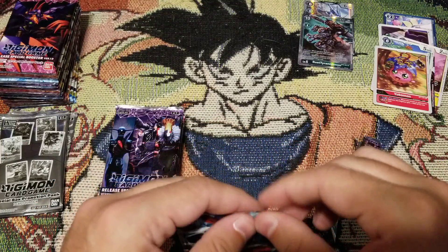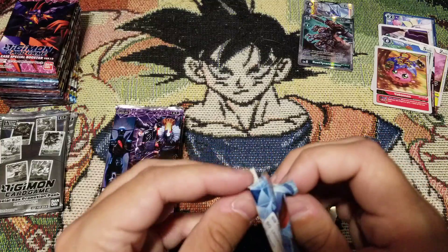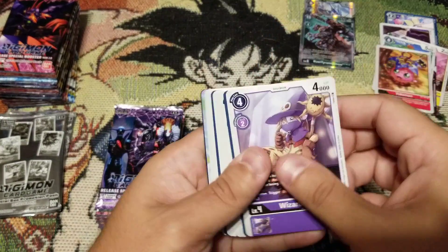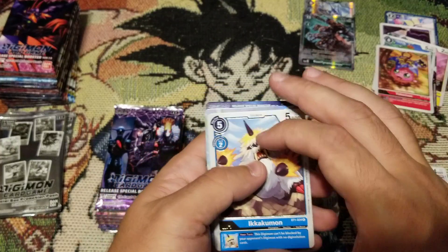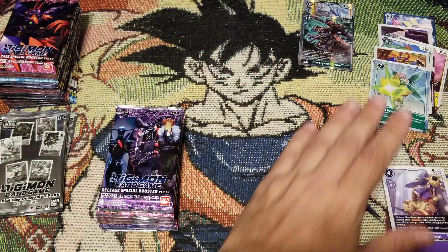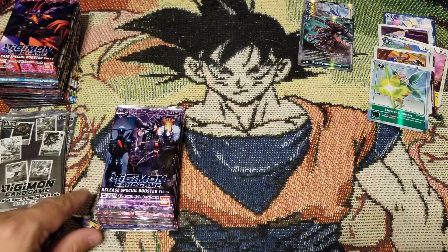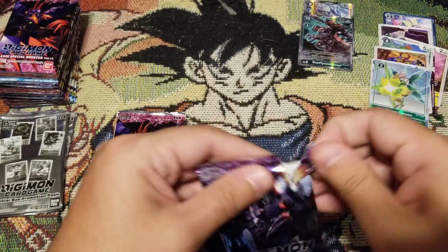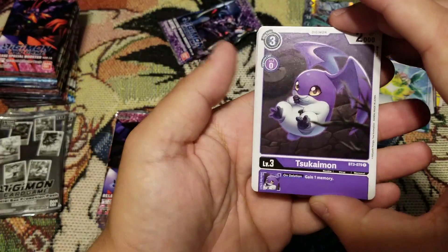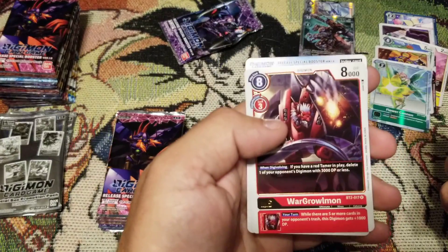Seeing that we started with the secret, I don't even know if we can get much better than that. We got Kakumon - great card for a blue deck, I love him. Flower Cannon - great for all green decks. And this guy right here, Wizardmon - amazing card, purple and yellow. We got Sakamon and Magdramon - great card to pull - and War Greymon.